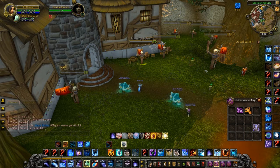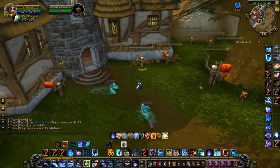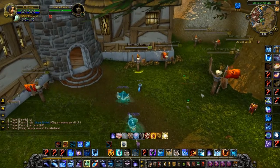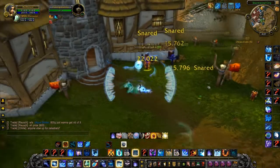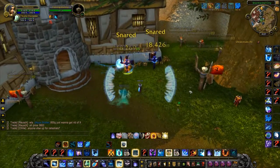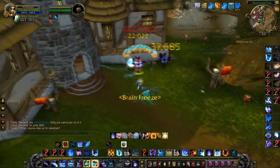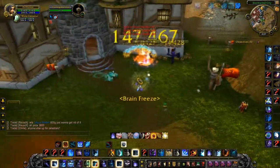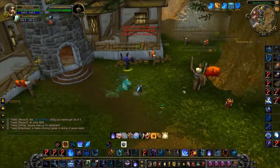When opening as a mage, I usually like to open with Poly on the healer, put a Living Bomb up, then throw a Frozen Orb to get procs. If I don't get a Frostfire Bolt proc in time I just press Alter Time anyway — but it's ideal if you get a Frostfire Bolt proc. I dump all my procs into them, get Brain Freeze, keep going, come back, and get those two Ice Lances.